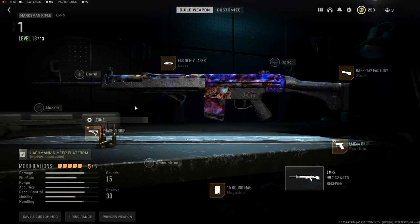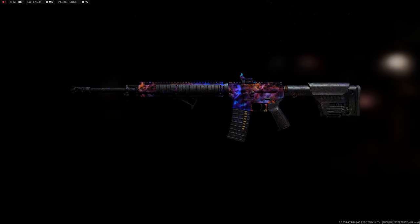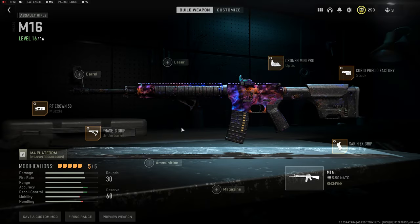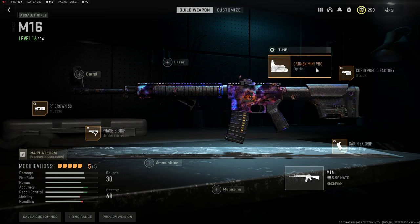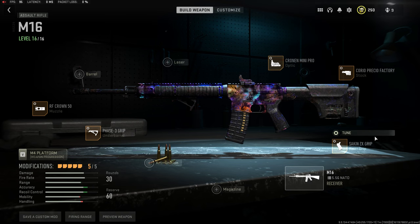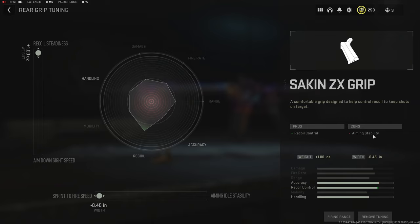The third worst gun to level up in MW2 is the M16. There's no way I'm not putting the M16 in this lineup. It did get a buff and it helped just a little bit — even in Tier One it's still a bit rough. I'm running the Cronin Mini Pro optic because I don't like the iron sights, the Peryketo factory stock for ADS speed, and the Sec7 ZX grip for more recoil control — maxing for recoil steadiness and sprint-to-fire speed.